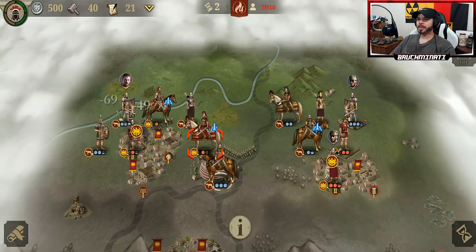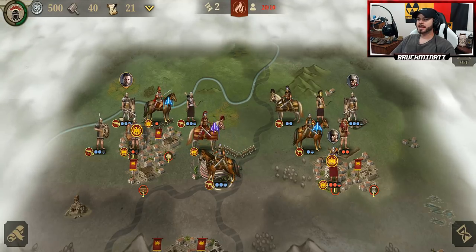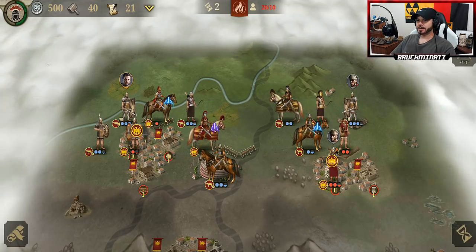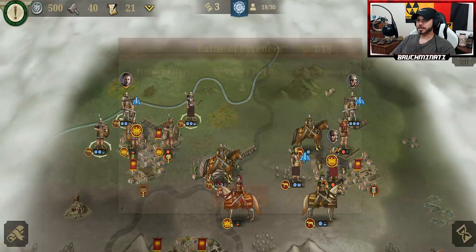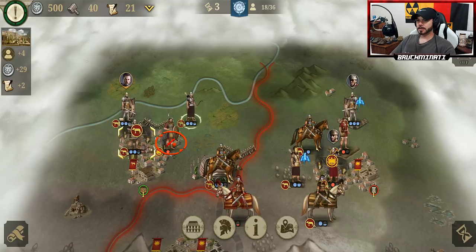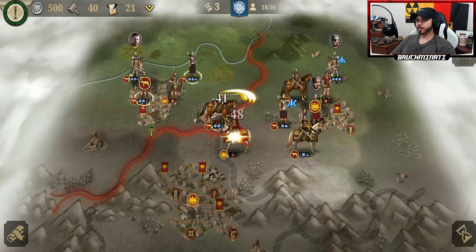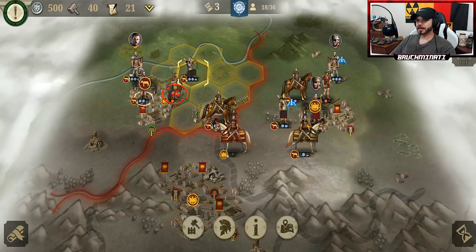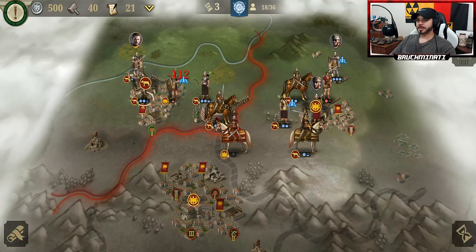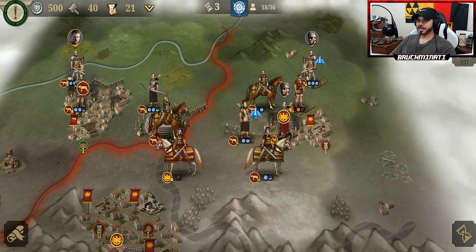I was getting so — see, if I was way far off from getting a three star I wouldn't try. But I've been so damn close that I just can't give up. I've got to keep trying. And sometimes your bros to the east really help out — well, not really, but kind of. And then other times they don't help out at all. So it's like the difference between a completely worthless ally and a semi-worthless ally.